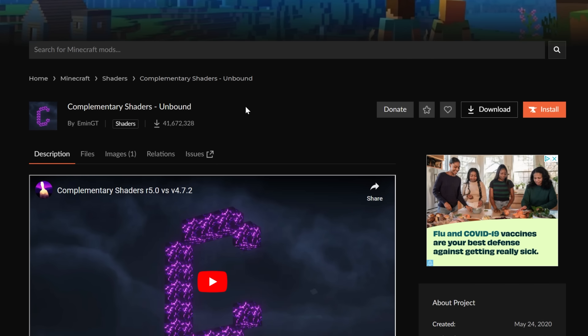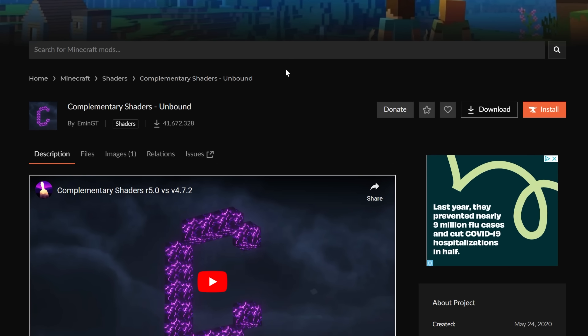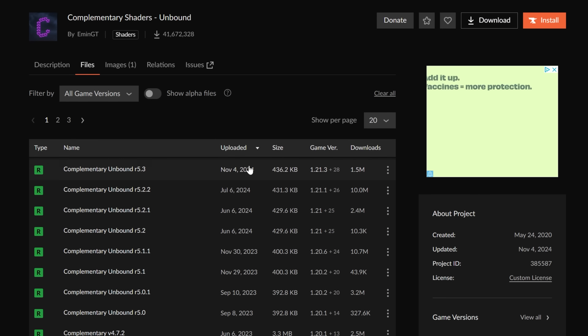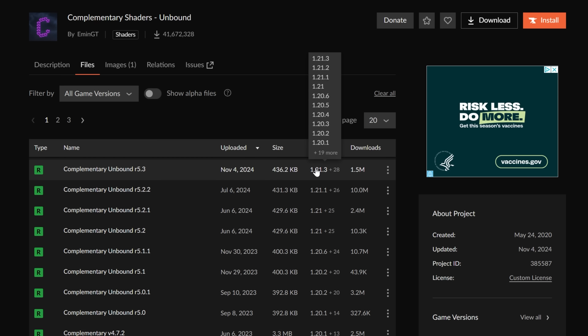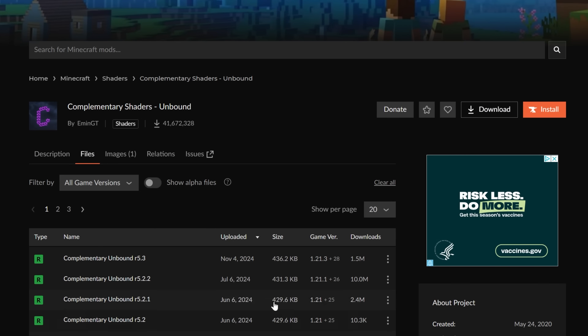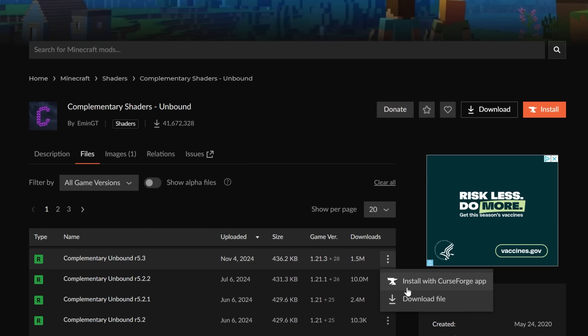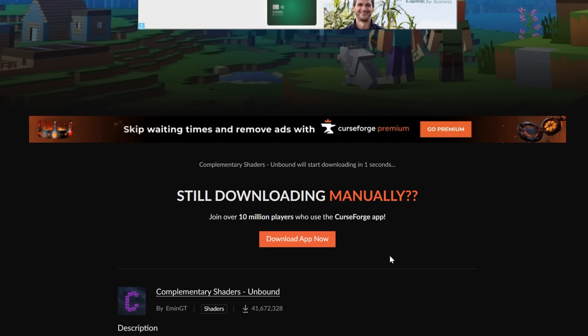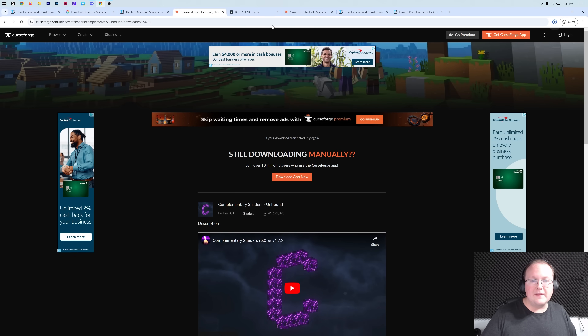Shader packs are usually downloaded from CurseForge or Modrinth. For Complementary, which is on CurseForge, go to Files and find the most recent version. It may not necessarily be for Minecraft 1.21.4, and that's okay — even older shader packs from versions like 1.19 will often work in 1.21.4. Click the three dots, click 'Download File,' and after a few seconds you may need to keep or save the file.